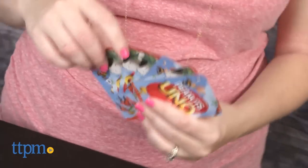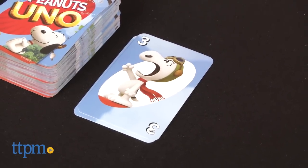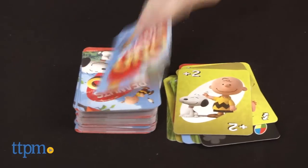On your turn, you must match a card from your hand to the card on the top of the discard pile, either by number, color, or symbol. If you don't have a card that matches, take one from the draw pile.